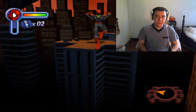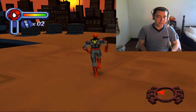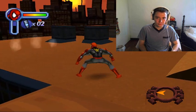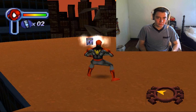Bueno, el primer comic va a estar allá. Lo que hay que hacer es tirar las cosas de la siguiente forma; si no nos va a salir el comic: uno, dos — y ahí sale el comic. Listo.